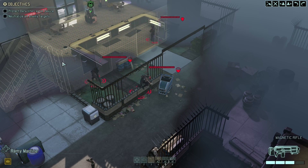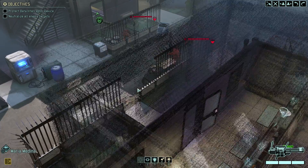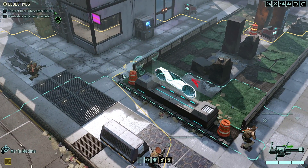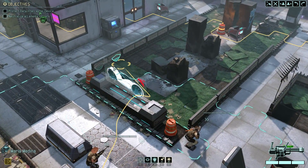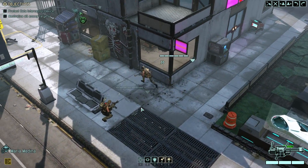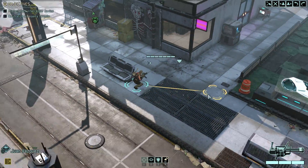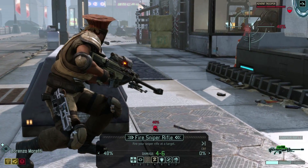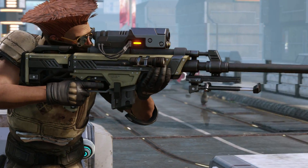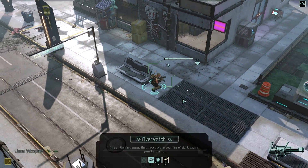Didn't know we'd get vision into the next building - that's my bad completely. It's a trooper, stun lancer, and officer. We can start heading the sharpshooter onto the roof. You do have a shot - that's not bad odds, I'm gonna take that. Unfortunate miss but hey, 48% chance - you win some, you lose some. Most of these guys have terrible movement so we'll see if they come towards us.